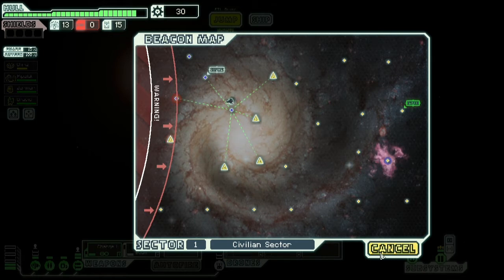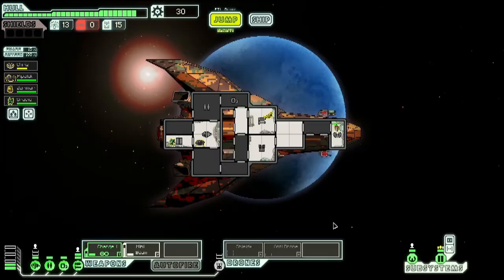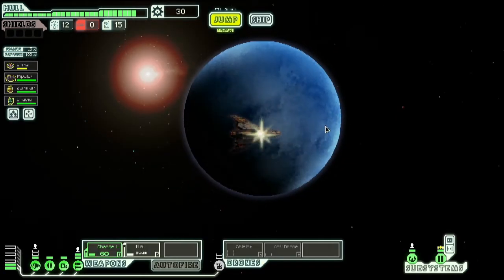One thing unique about this ship is an augment that lets me learn about where I'm about to jump to much more than I normally would. All of these nodes have a caution sign, which means when I jump there someone will want to attack me. That's both good and bad — when I defeat them I get money, potentially crew, weapons, augments, and things to improve my ship. But I could also take damage, lose crew members, lose my ship, and have to start over. I'd rather not die.